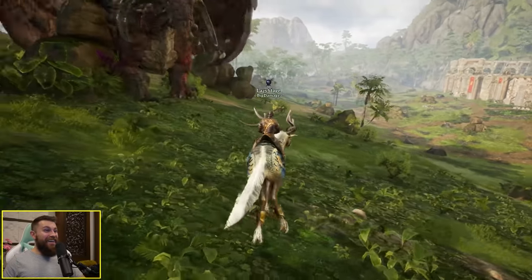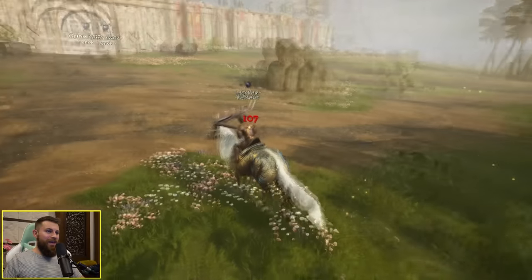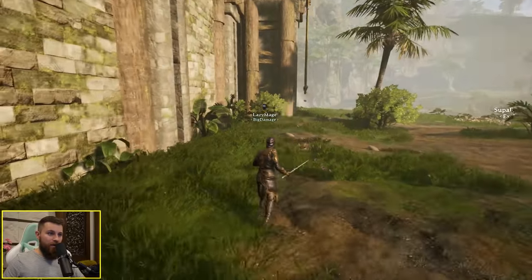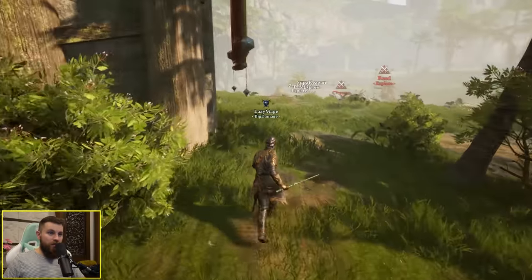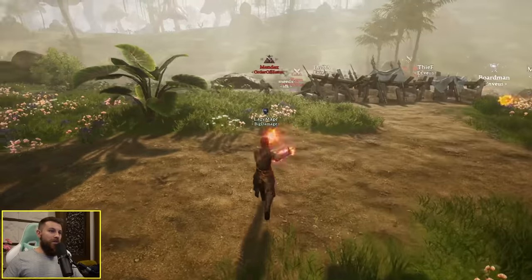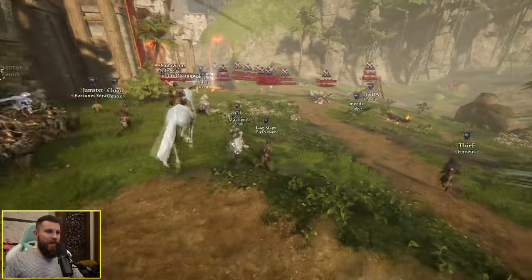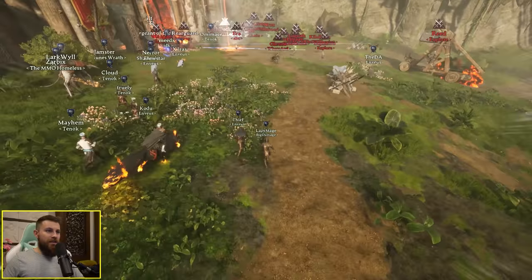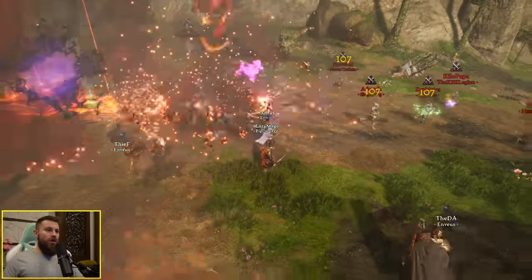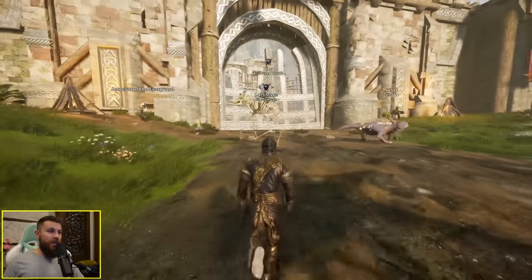We're pulling the dragon pretty far. We're being hunted — large force inbound on the gates. I'm a sneaky mage going behind enemy lines. We've got the dwarf, we assault with haste and hit them hard from the side. Drop the big AOE right on their heads — big damage. Teleport out — they've actually done a bit of damage to the gates.